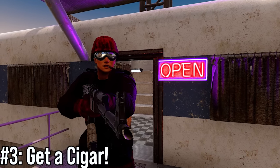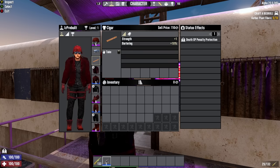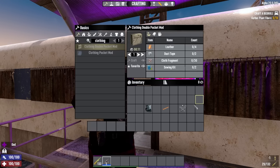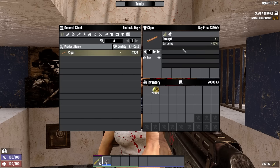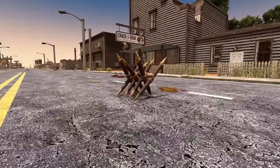Number 3 is the cigar, which gives you a 10% discount at the trader and gives you plus 1 strength. There's next to nothing else to put on your mouth slot so you might as well just use the cigar. You can most commonly find them at Trader Jen's because she specialises in medicine, and cigars are considered medical items in this game.